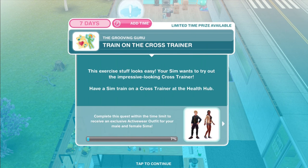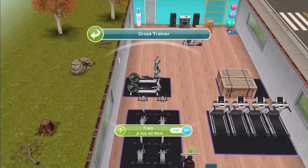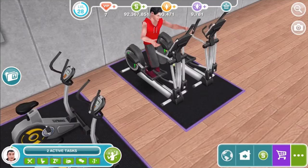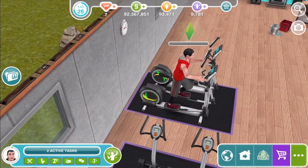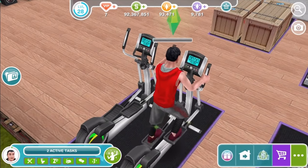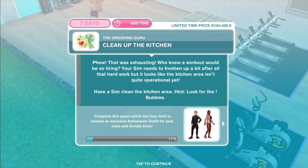Train on the cross trainer. This exercise stuff looks easy! Your Sim wants to try out the impressive-looking cross trainer. Have a Sim train on a cross trainer at the Health Hub. That was something like five hours and four minutes — a long training session. I love when they have new animations in the game; it's really cool to see. And he's wiping his forehead! Ellipticals are pretty good machines.